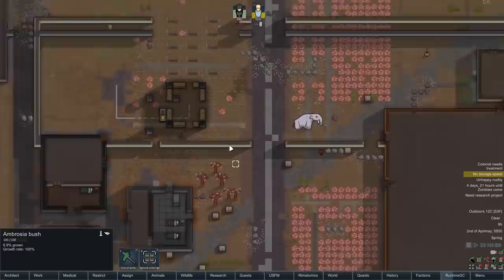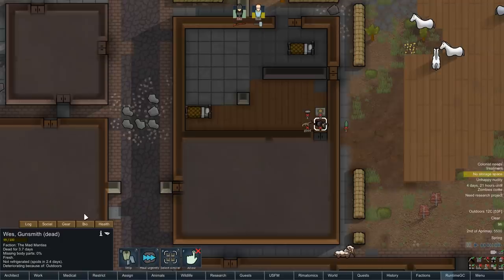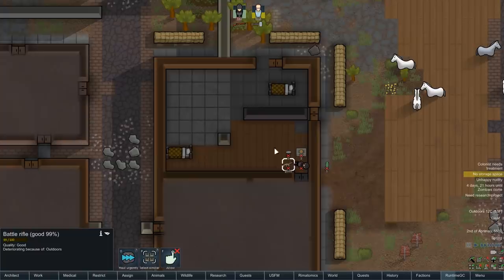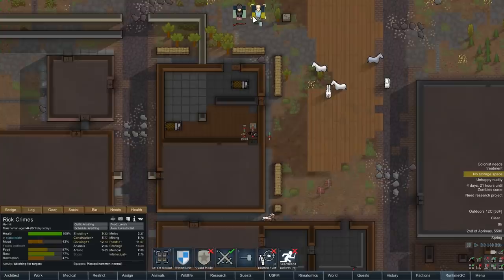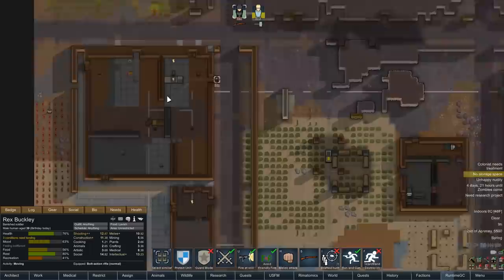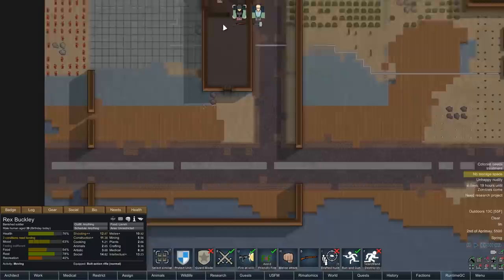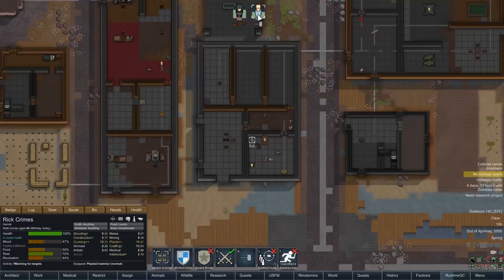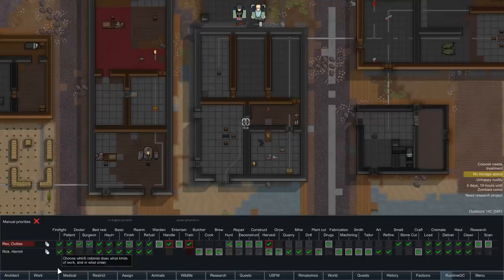Full blown power armor — now Rex is bloodlusted. So if we get this power armor, he can wear it without worry. Marine helmet, marine armor, smoke pot belt, higher tier rifle. No need to worry about ammo since we're not playing with Combat Extended. This could be the blessing we're really after. We could give Rick Rex's old armor, which suits Rick to be honest. Let's go and see if we can take out that sniper — last thing we want is to settle down for the night and have that sniper sneak into our bedroom and kill us dead.